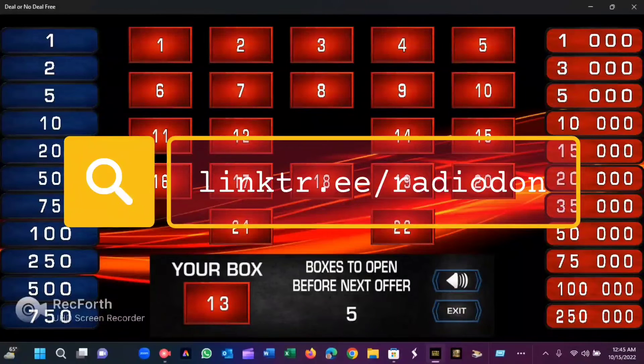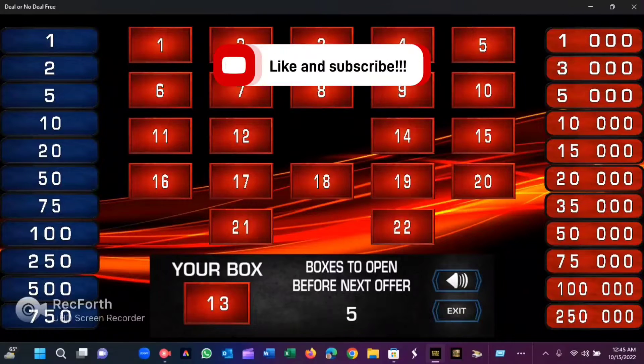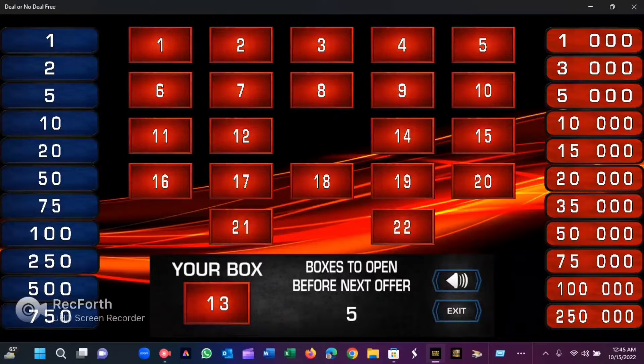Then three more cases at a time — there's no one case at a time in this particular version. Also, there's no penny. The lowest amount is $1, $2, $5, $10, $20, all the way down to $750. And over on the red, that's the big money: $1,000 all the way up to a quarter of a million dollars. There's no box 23, by the way, for those of you who live in the UK. I don't know if this is a sanctioned game or not, but we're going to play it right now.